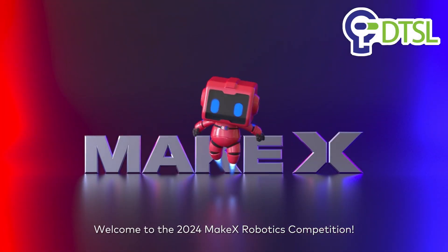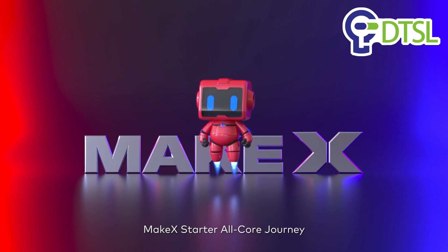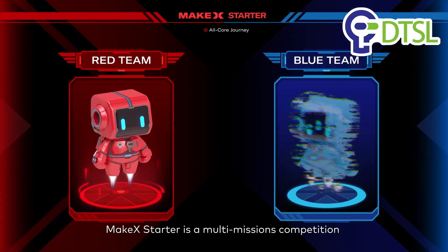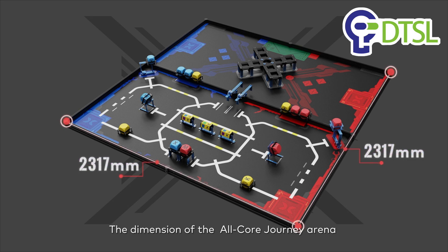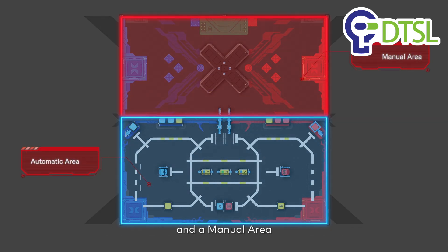Welcome to the 2024 MAKE-X Robotics Competition, MAKE-X Starter All-Core Journey. MAKE-X Starter is a multi-missions competition that requires cooperation between the Red and Blue Alliance teams. The dimension of the All-Core Journey arena is 2317mm by 2317mm, and each arena is divided into an automatic area and a manual area.